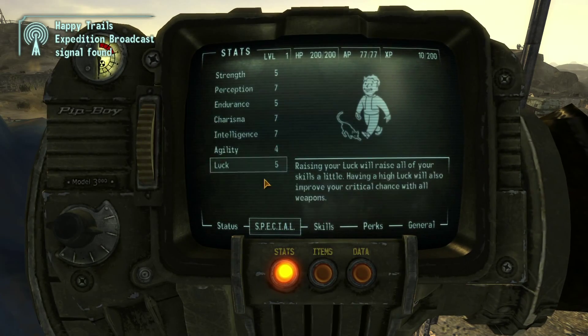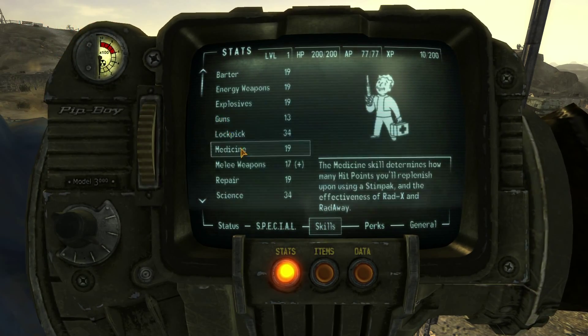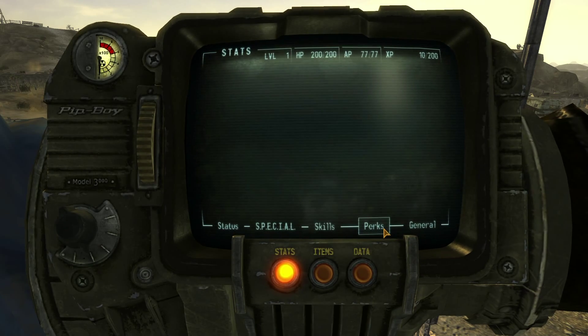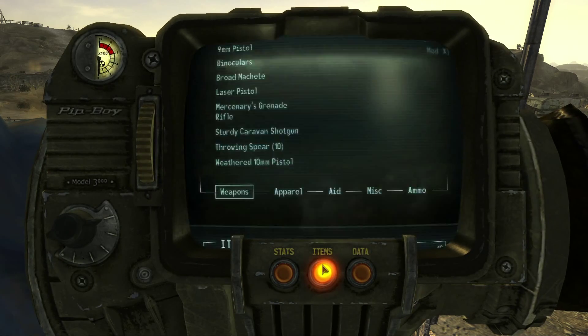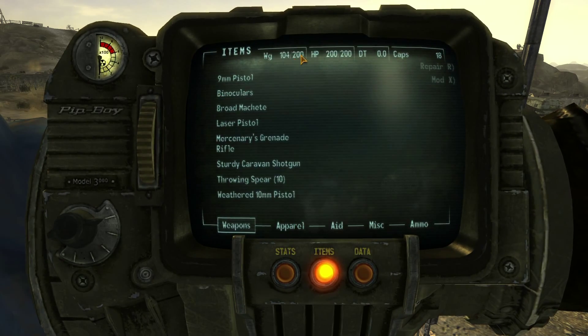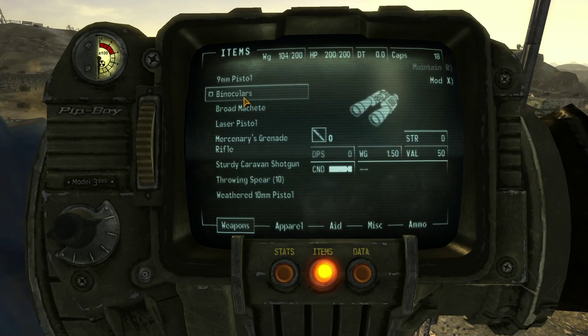That's our SPECIAL, our skills, perks, and general. If you click Items — we should be able to equip stuff.